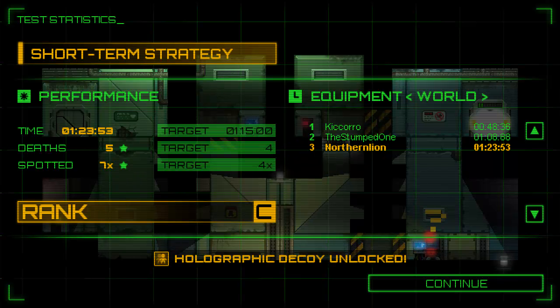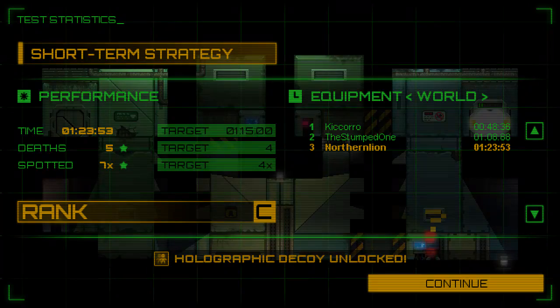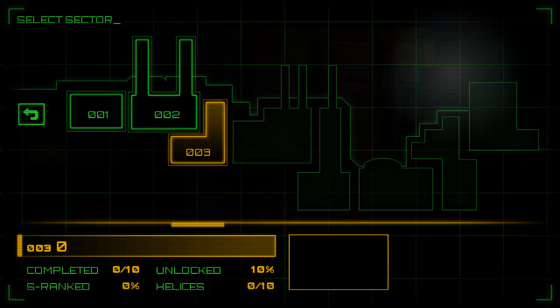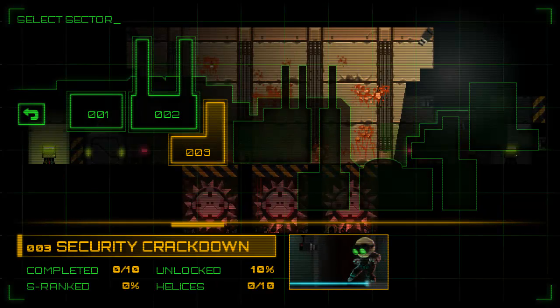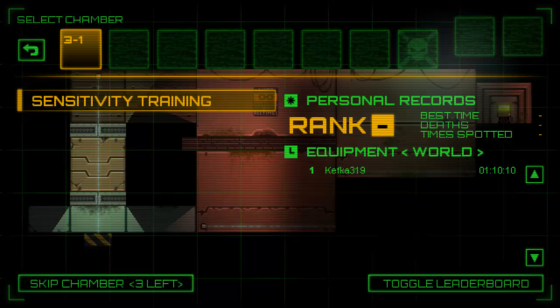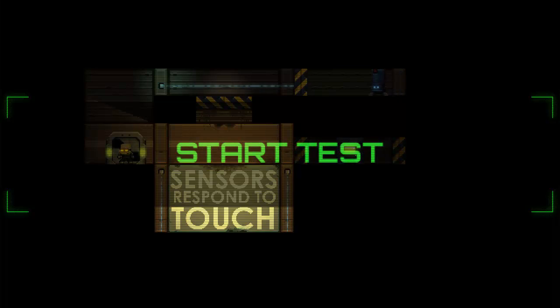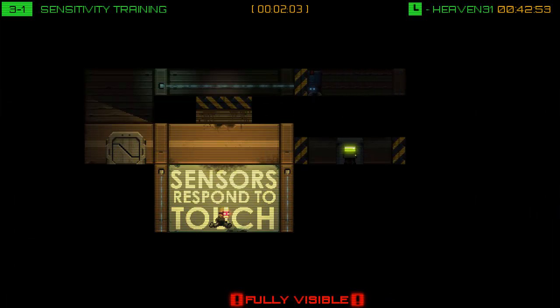Yeah, you have to beat the levels in the pure way before you get to try them in different ways — I think that's better. We'll go with the normal suit here. Sensors respond to touch — this is a sensor right here. So obviously we're going to want to get up here, hit this sensor, robot's going to come for us — then can I make him fall down? Yeah, that worked.